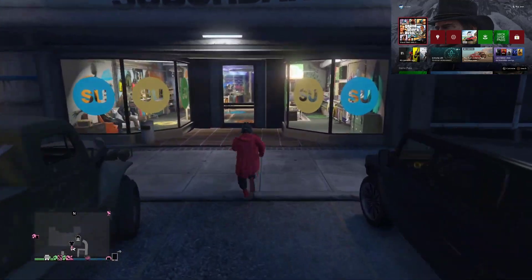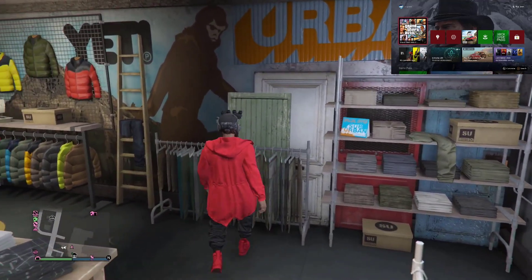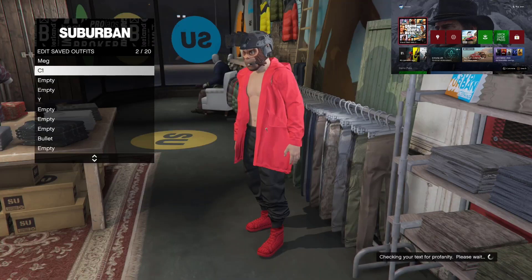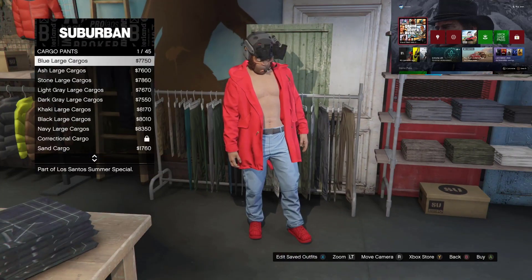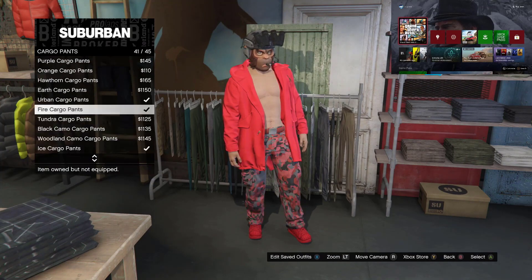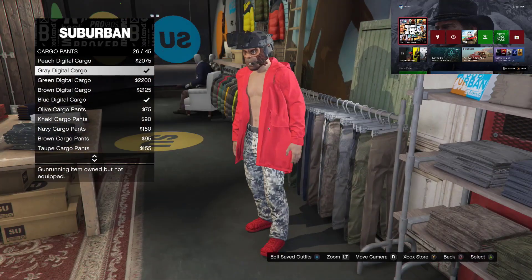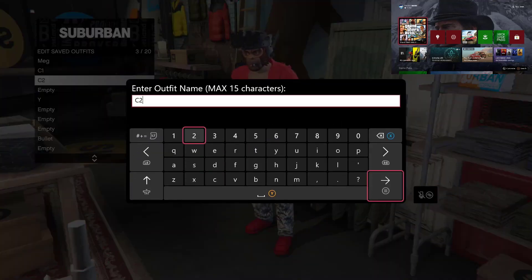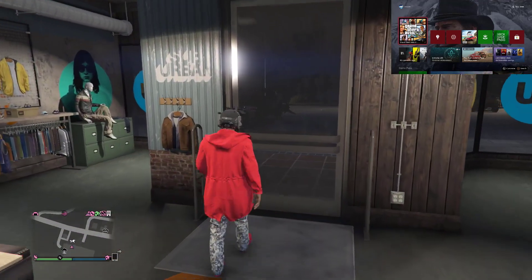Once you go to any clothing store, you need to make two separate outfits. First, I'm going to save one as C1. Then make your way to the cargo pants, scroll down to gray digital cargo pants, go ahead and buy that, and put it as your C2. Pretty much that's all you need. Once you select the outfit, make your way outside the clothing store.